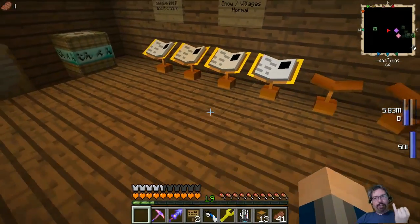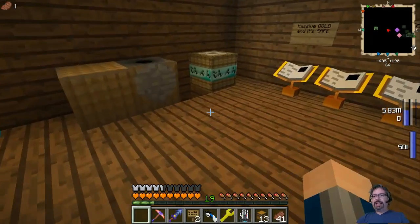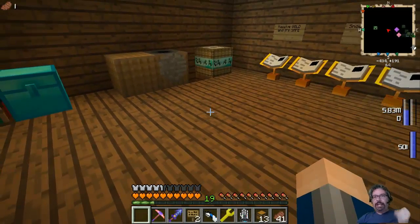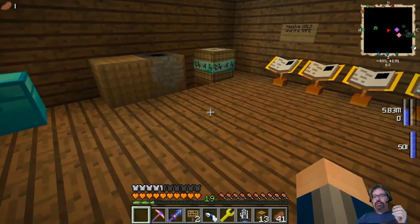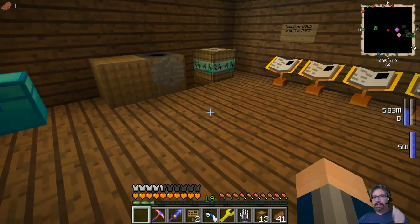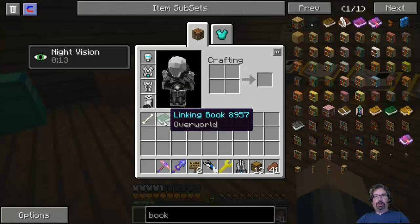Also guys, don't forget your linking book. Don't forget your stand. Bring some cobble with you or something like that so you can create a roof over your head — because if there's any rain or snow, your book will actually take damage from different weather effects. Lightning — yes — your book will burn and then you will have none. Regardless, bring a linking book with you.